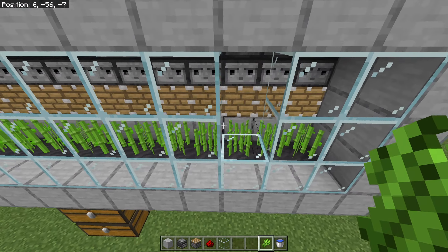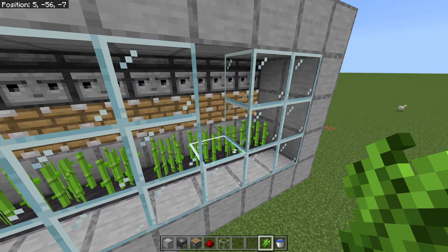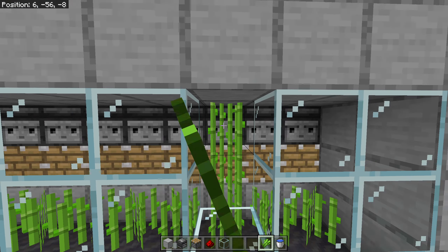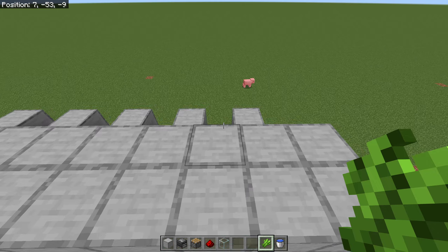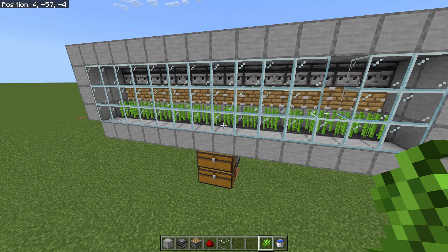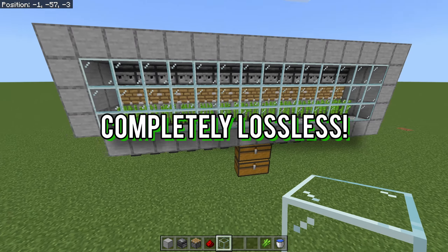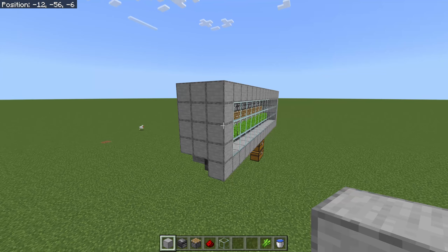Now the way this thing works is every other slot will be a single firing — one piston fires. But if I do it on this one right here, you see all three of those pistons fired. So this farm is 100% efficient, but it does fire some extra pistons. Every other slot will not hurt your rates whatsoever, so you don't have to worry about that.